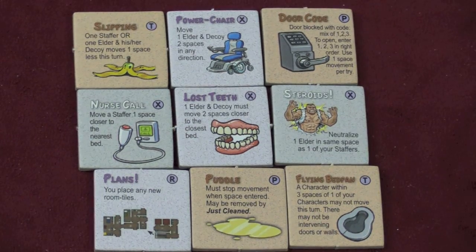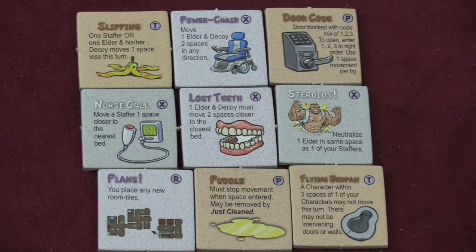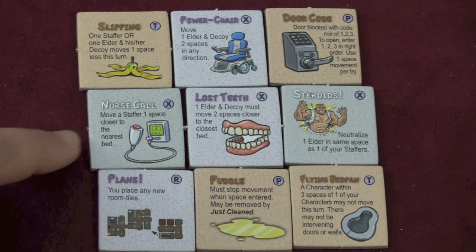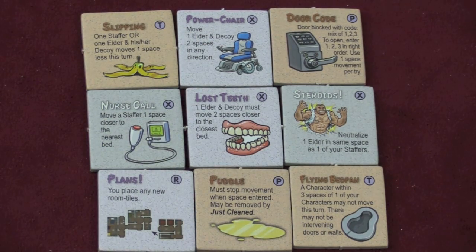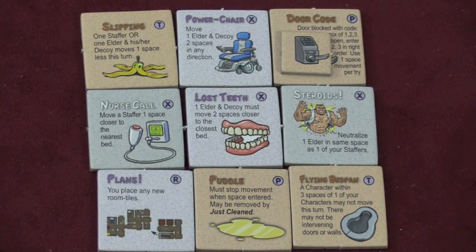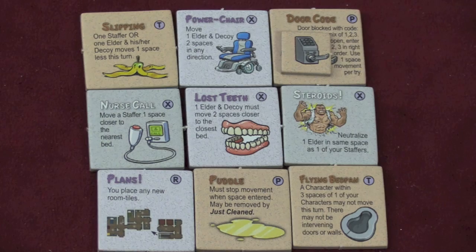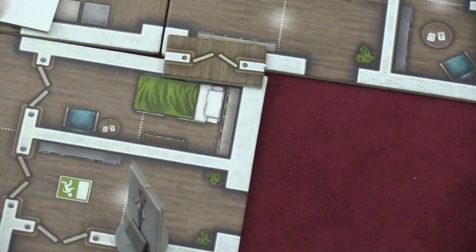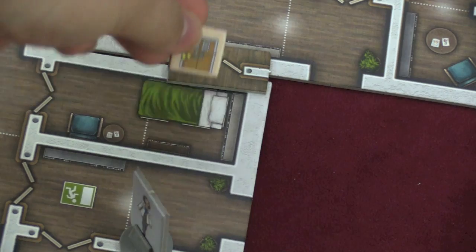There are a lot of cool stuff tiles. Here's a puddle — you place a yellow puddle token on the floor which stops movement, though there's a way to clean it. Steroids let one staffer by themselves neutralize an elder. Another tile forces an elder and decoy to move two spaces closer to the nearest bed. There's a power chair letting an elder move two spaces in any direction. You can lock a door by placing number tokens on it that the staffer has to flip to pass through. Each elder also starts with a token that lets them go through a wall — a secret door — and you can find more of these as the game progresses.